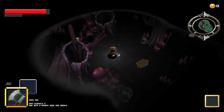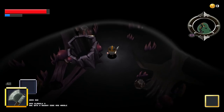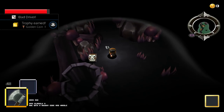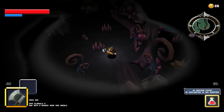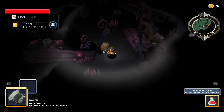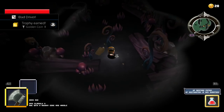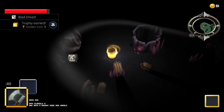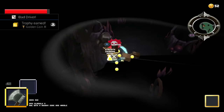The next 3 trophies are also very straightforward: Golden Coin 1, Golden Coin 2 and Golden Coin 3. You need to find a total of 50 gold to unlock all 3 trophies. Gold can be found in some chests or by killing some enemies, and with these gold coins you can trade with the merchant in the beginning area.